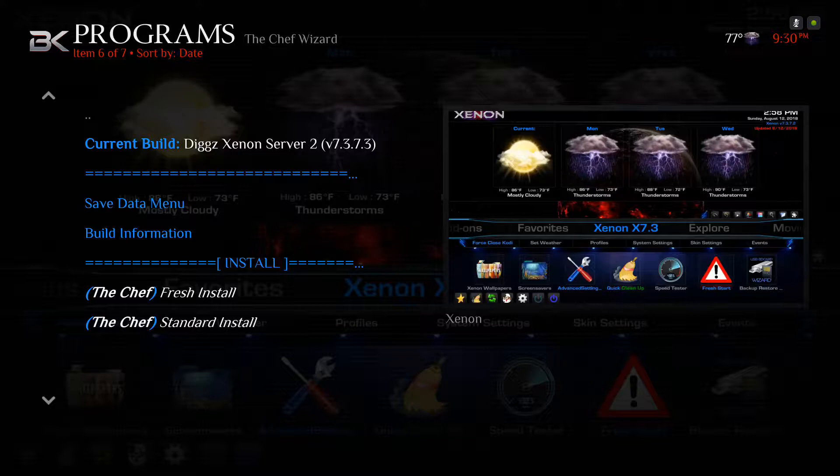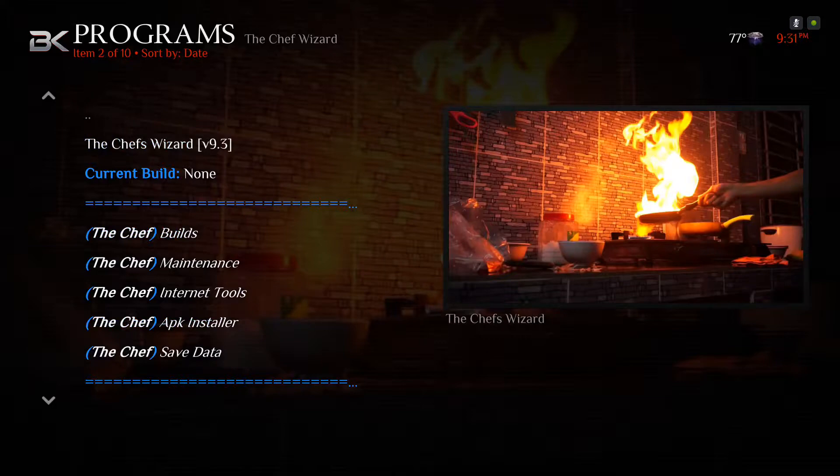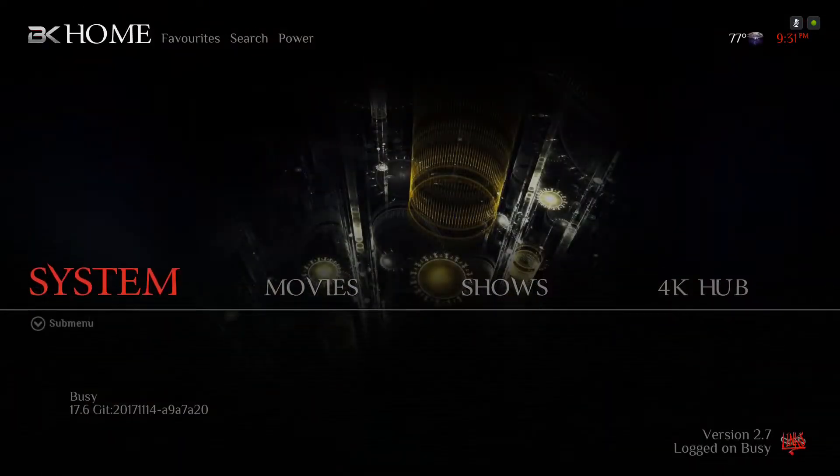Go ahead and restart this video to see how to turn off the programs running in the background using the auto run program. If you're having a hard time finding your favorites or can't find your sources by going to the file manager or install from zip, go ahead and click Merlin Data Backup and restore those. That is how to switch over to the Chef Cody build from the BK Links or any build in the Stream Digital wizard.